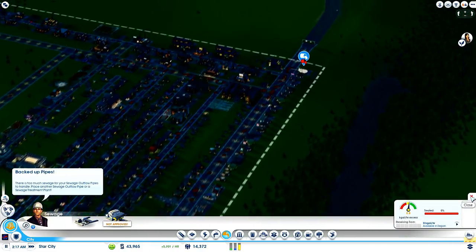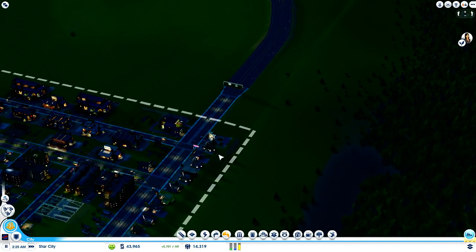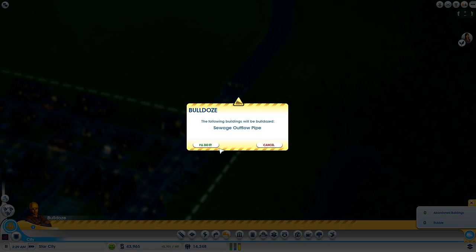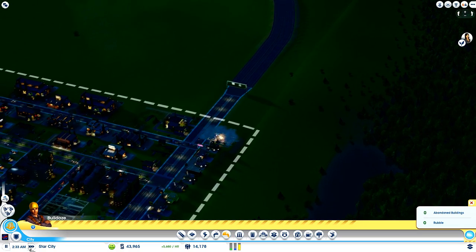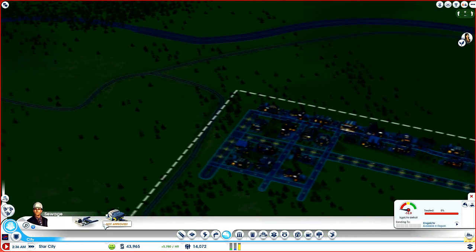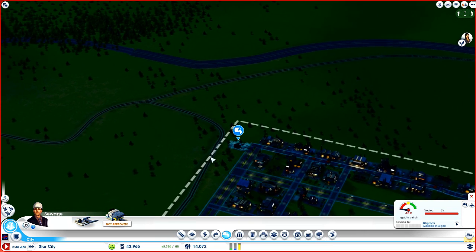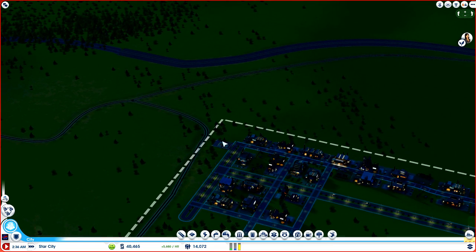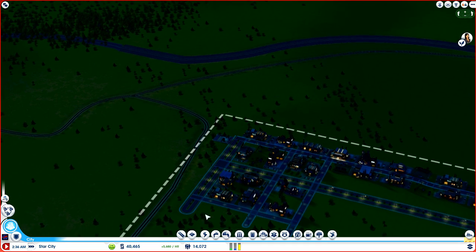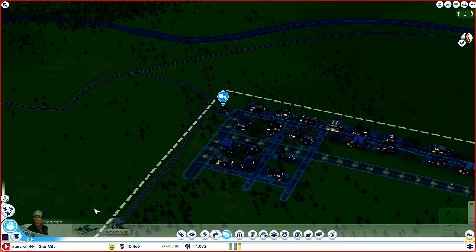Sewage, sewage, sewage. Right — let's get this moved out of here while I've got my cash. I'll do it. Let's go pause — drop up here, let's get a new one placed in. Sewage outflow — nice. Can I upgrade it or anything? No — I'm just going to put down two because one wasn't enough. Down at the other end and then... we're rocking and rolling.